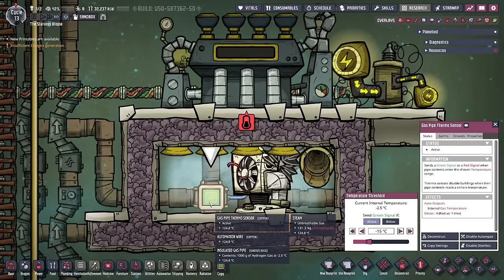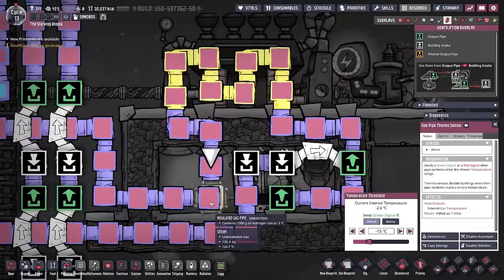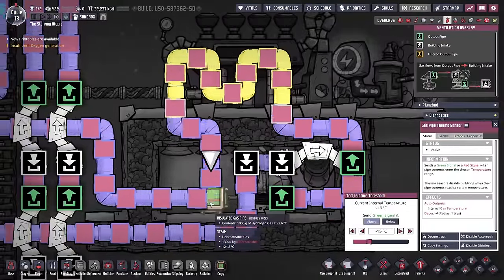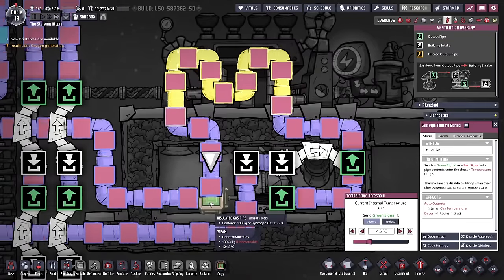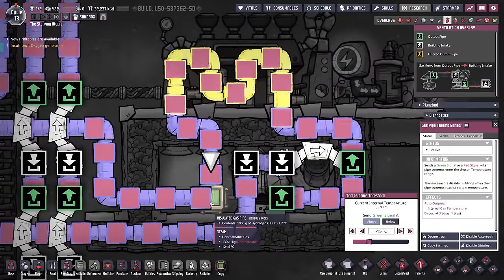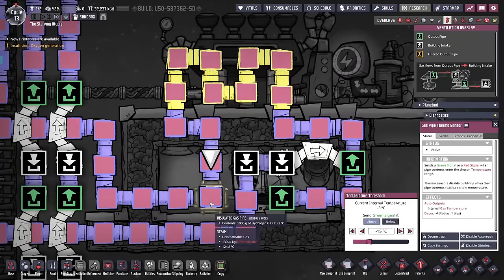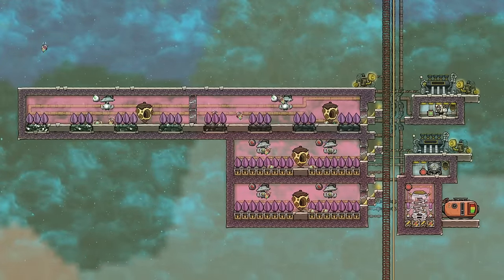Another option is a thermoregulator. This cooling loop works exactly the same as the aqua tuner cooling loop but with a gas coolant. Hydrogen is the best gas to use, and make sure to use steel radiant pipes — otherwise radiant gas pipes are made from metal ores which are much less conductive than the refined metals that radiant liquid pipes use. I've set the gas pipe thermo sensor to above minus 15, and there's no risk of the hydrogen turning into a liquid. Be aware though that I tested this and found one regulator can barely keep up with two gas pumps and the steam turbine, so I would recommend one regulator per gas pump and 12 plants.